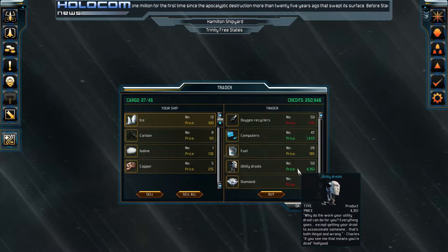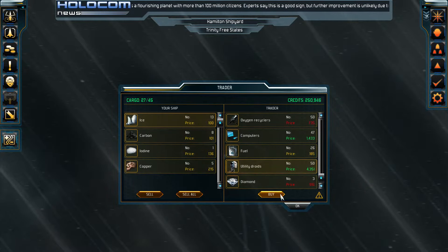Let's see — utility rate price 4351. Let me write it down and see if I can sell it and see what the difference is. Let's try to figure out how this thing works — 4351, I'll take one.